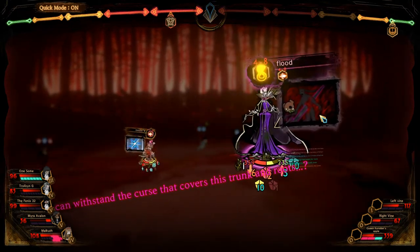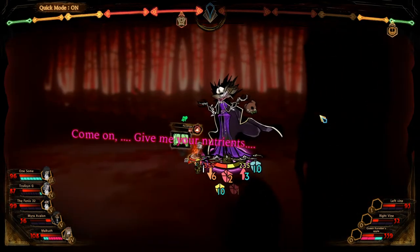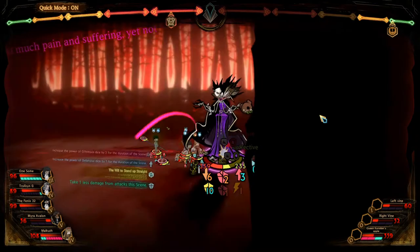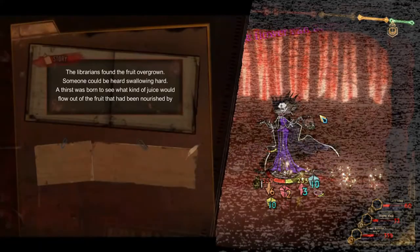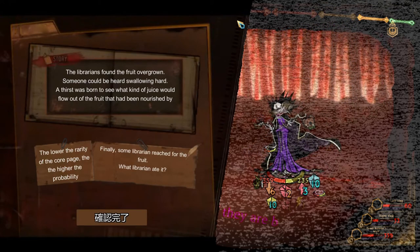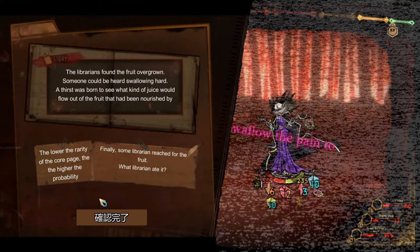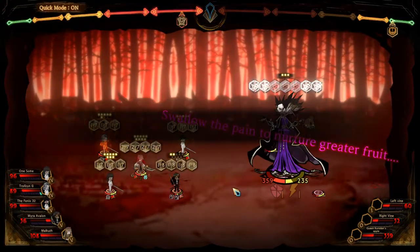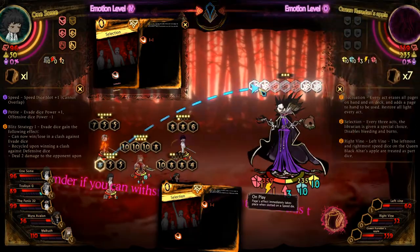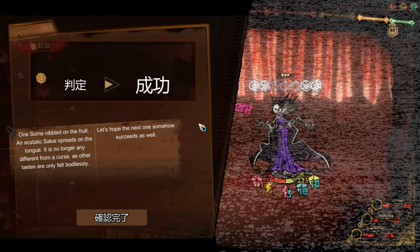Okay, Myra is taking quite a bit of a hit. Myra is not healing right now. The librarians found the fruit overgrown again. Someone could be heard swallowing hard. Low rarity of core page with a higher probability — we better get this or else someone's dying. They have the lower rarity. Is that success? Yes, it succeeded! Woo!